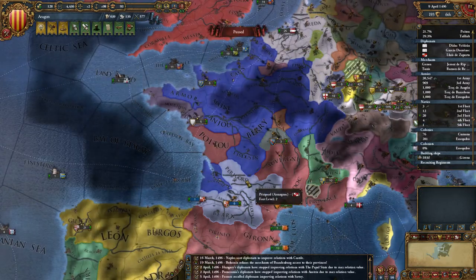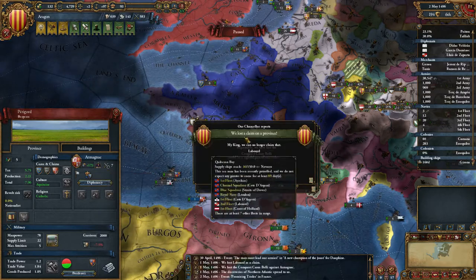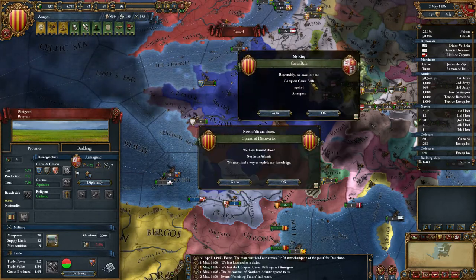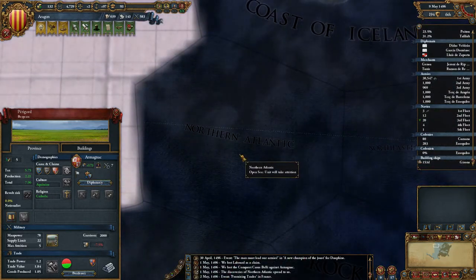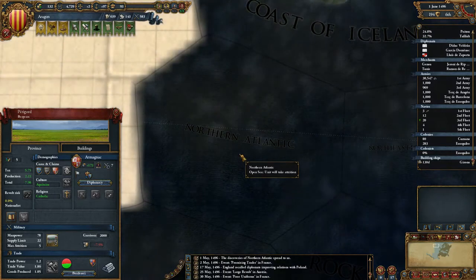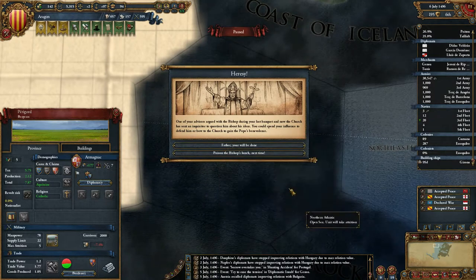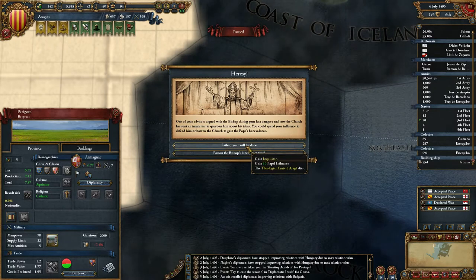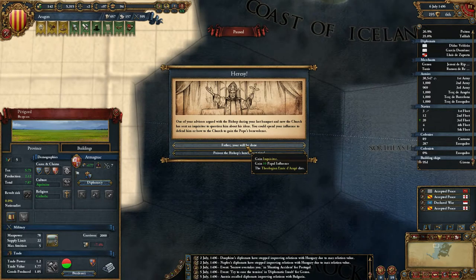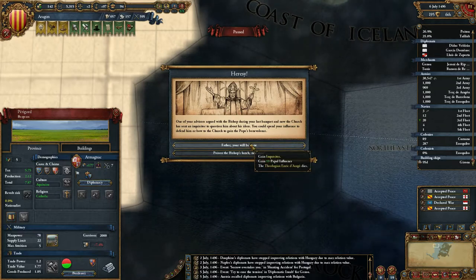I'll go bankrupt — so it's still making okay money-ish sort of. What are relations like here — I need 190. I'll start to annex Armagnac before I lose that claim — that's okay though. I'll start to annex these and maybe Naples as well before declaring war on Brittany. Heresy — gain inquisitor.